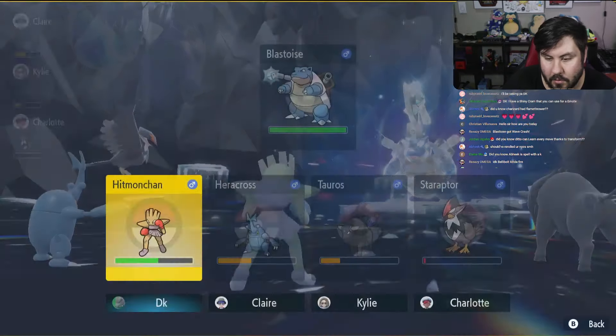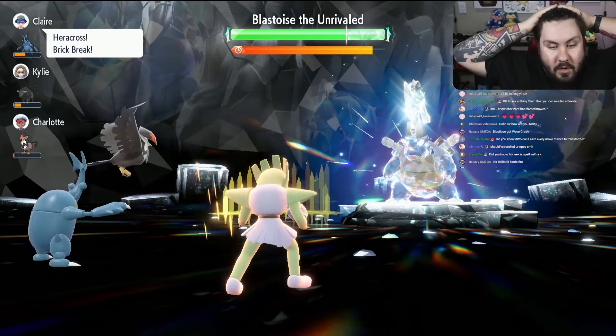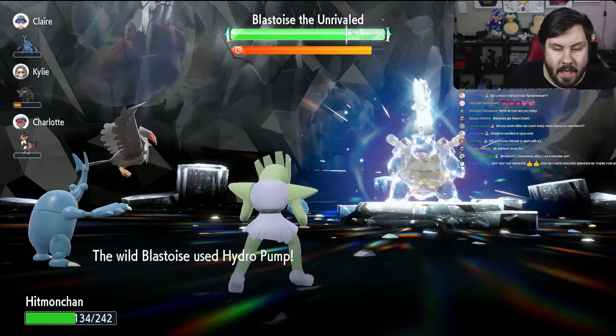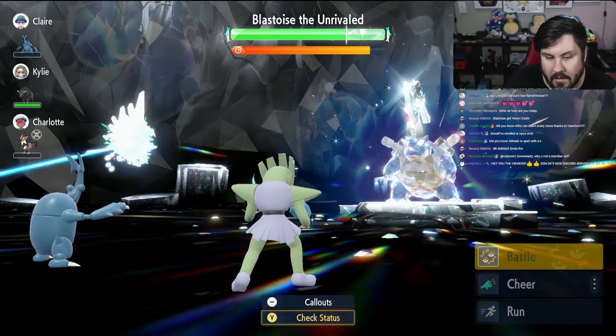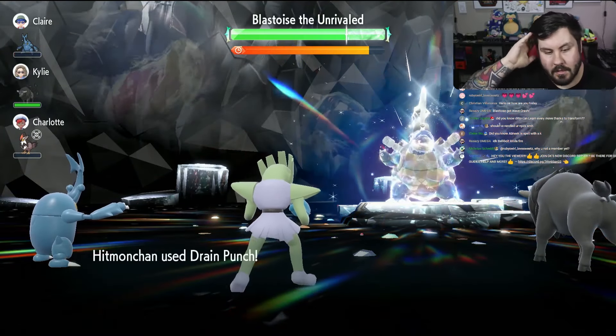Blastoise does his whole opening schtick. We run Focus Energy, which proves we are indeed faster than Blastoise. Hydro Pump misses, which is huge. Then we run three Swords Dances. Our attack is not maxed out — it's just a little bit lower than max — which is fine, because we needed those extra EVs to outspeed Blastoise ahead of Shell Smash. After Swords Dance number three, we start running Drain Punch, just like we did with Urshifu.